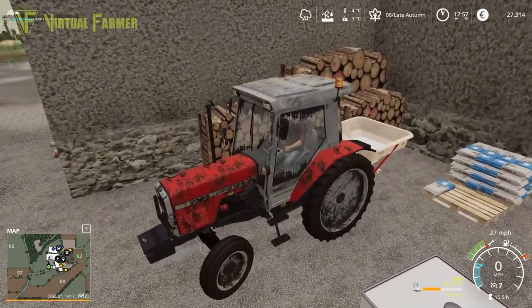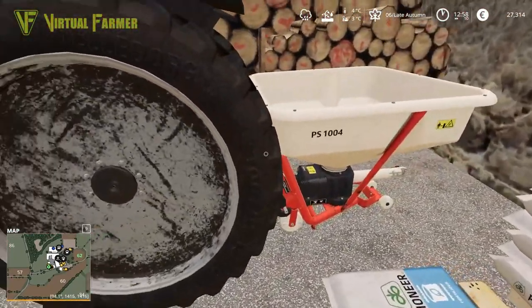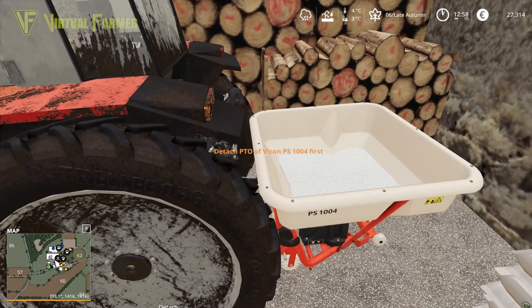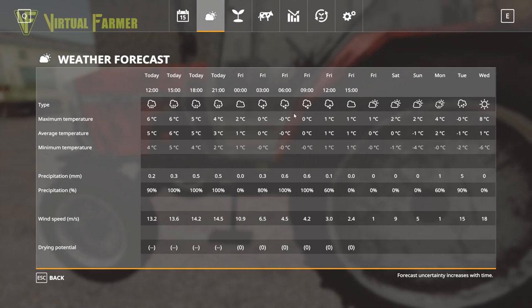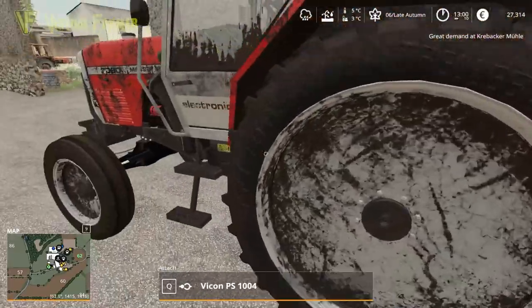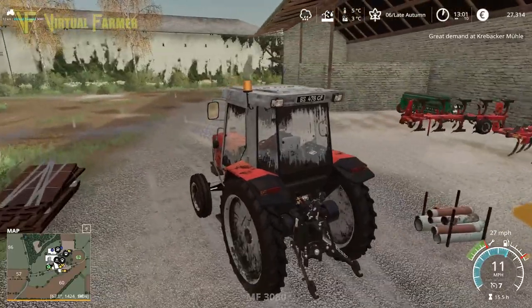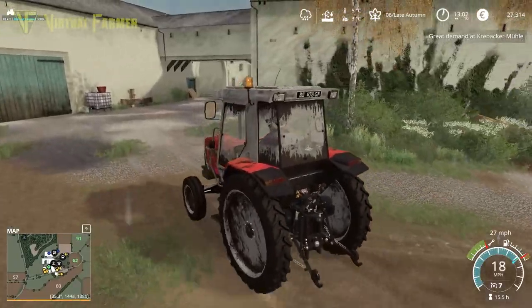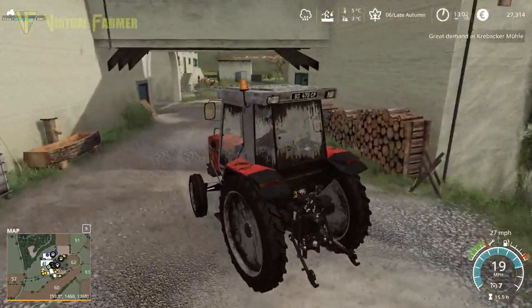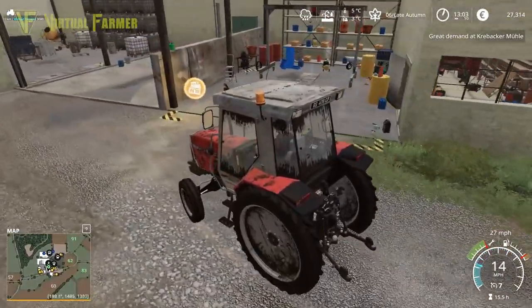With any luck it won't get too cold next game day and we'll be able to do some spraying. Let's have a look at the forecast for the next game day - snow of course, we're looking at snow. This geo is still surprising me. We're going to need wider wheels on this - we're probably going to be clearing snow next time.